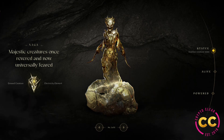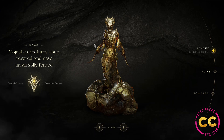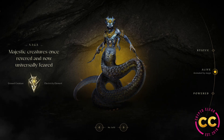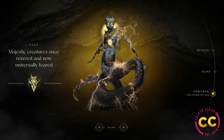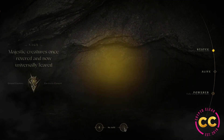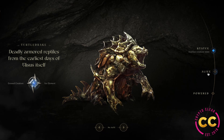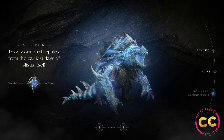We have Naga — majestic creatures once revered and now universally feared, with the electricity element. When alive, it kind of reminds me of Medusa because of the four hands and the snake-like form. When powered, you can see the electricity just booming from its body. Then we have the Turtle Drake — deadly armored reptiles from the earliest days of Elizis itself, with the ice element. Alive, it's cold and fearless, and powered it's ready to do some damage.